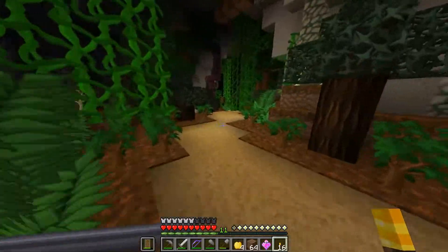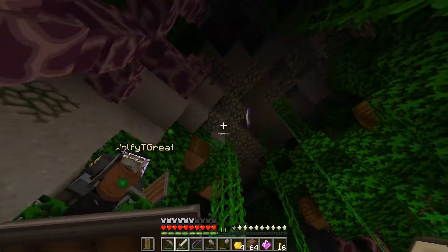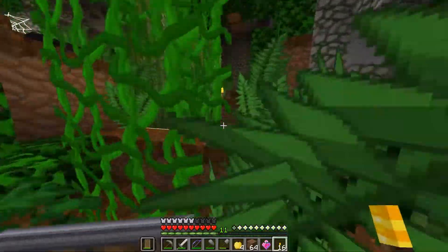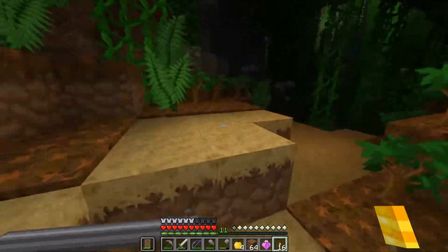Wheat seeds — nice. We already got those and they're kind of useless. Oh, that was satisfying. Yeah, look — this is where we died over here. There are two lonely blackstone slabs.